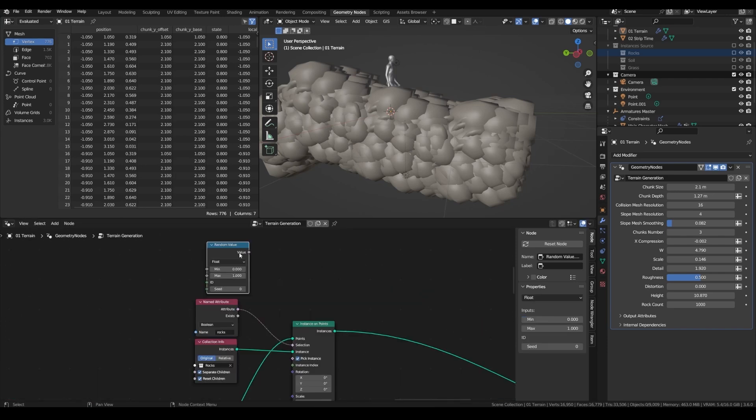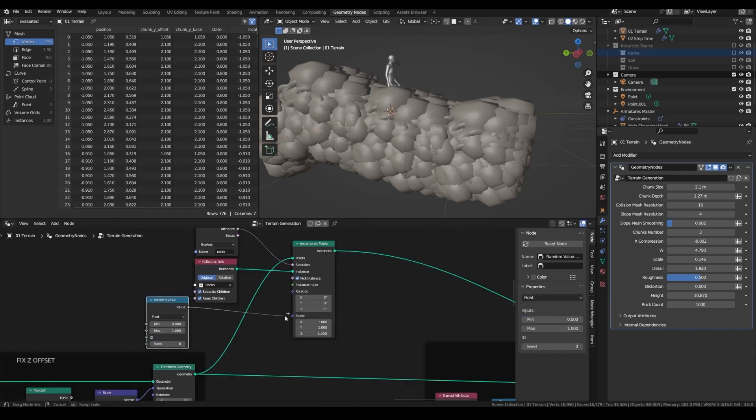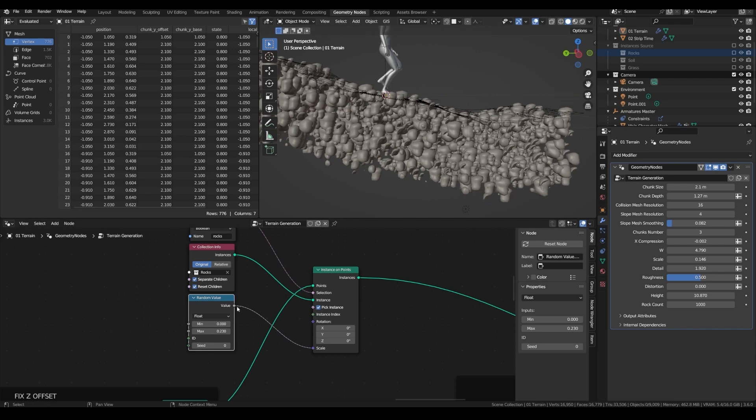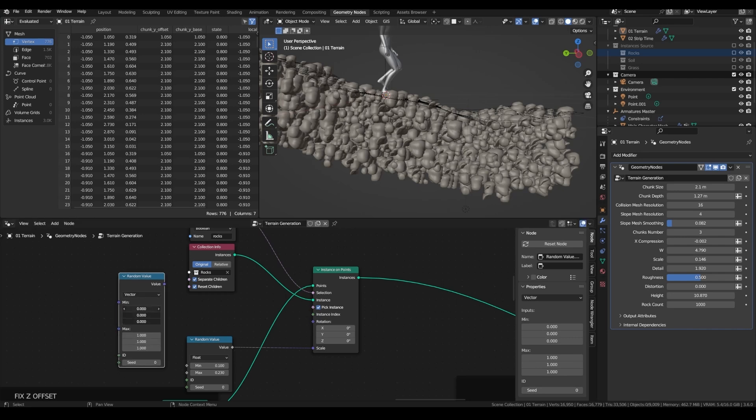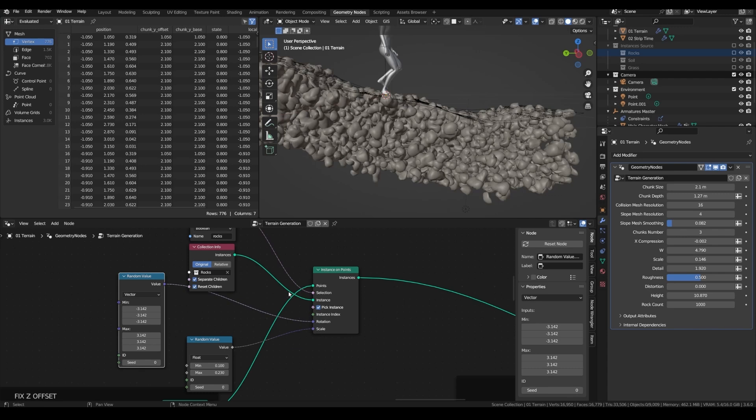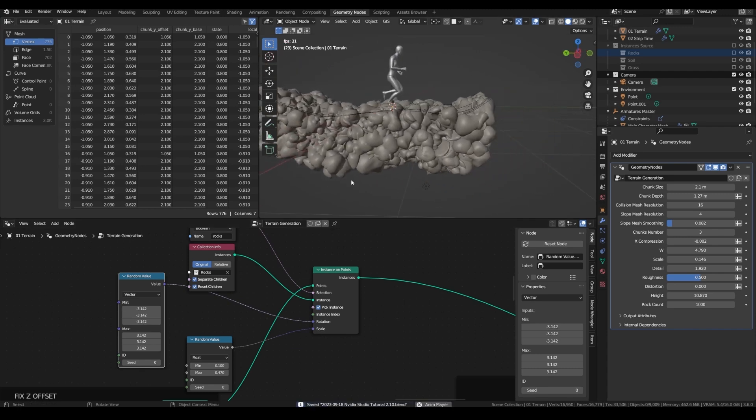Now let's set up the scale. Add a Random Value node set to float and plug that into the scale — we can decrease the first value by quite a big amount. And for the rotation, duplicate this, set it to vector, and go from minus pi to pi. Now that's a start.